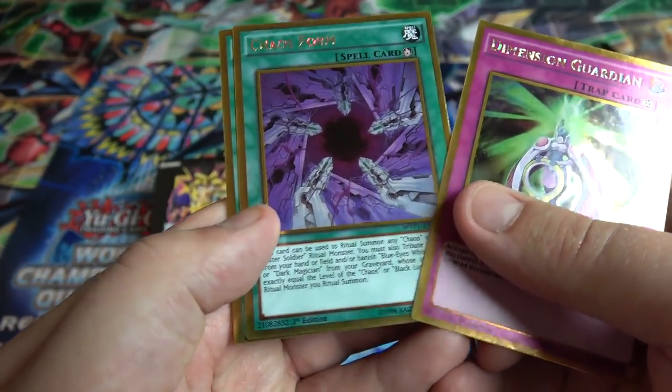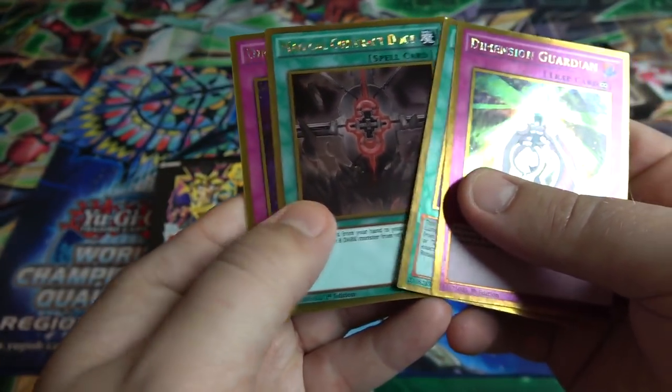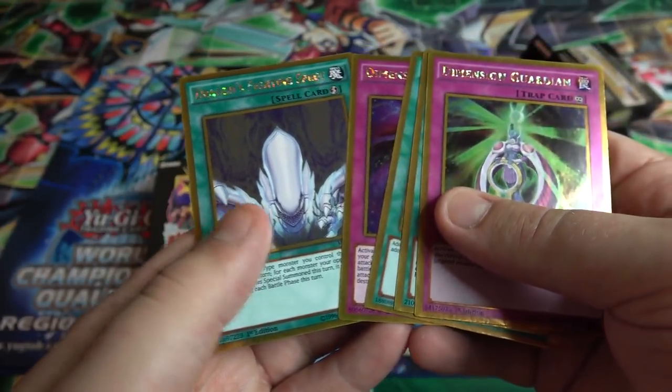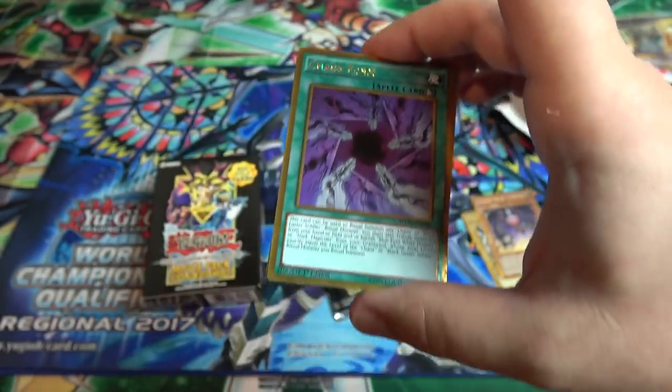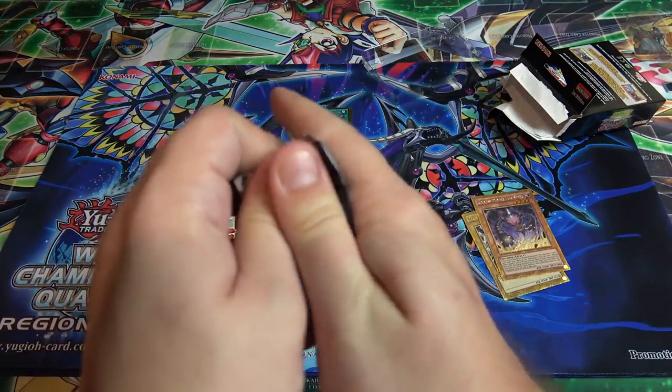So we have Dimension Guardian, Chaos Form — that's definitely good to get right now, it's one of the cards that's kind of gone up in price lately — Magical Contract Door, Dimension Mirage, and also Dragon's Fighting Spirit. Chaos Form, we'll put that to the top. That's actually like a $3 or $4 card now. Pretty awesome.